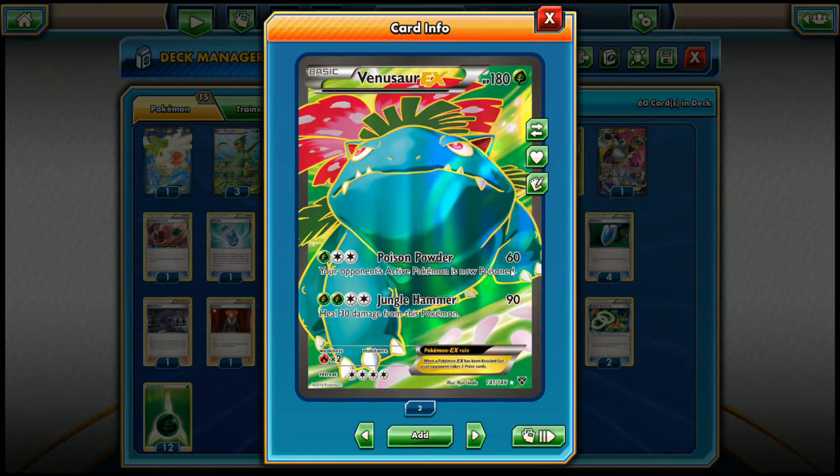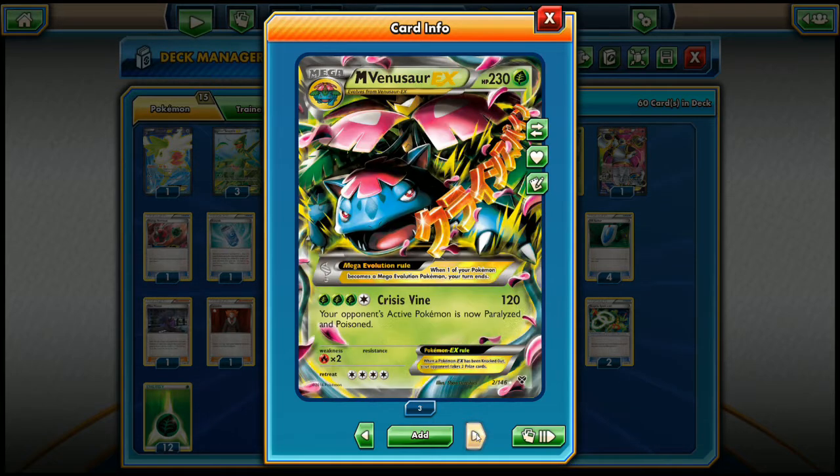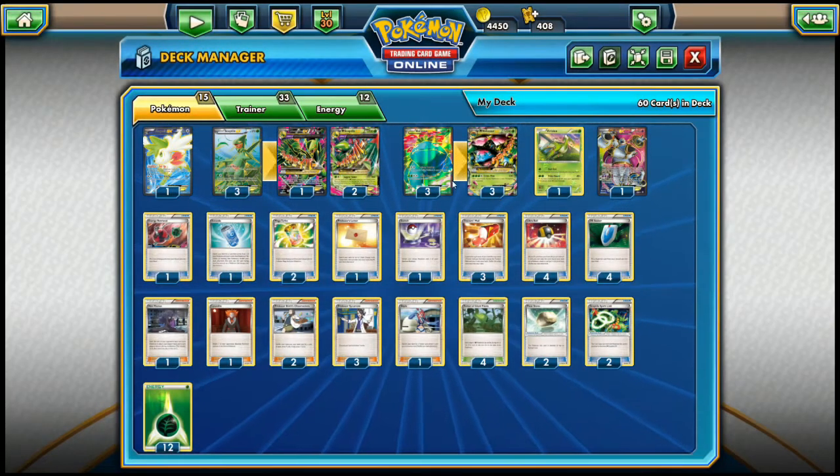Venusaur EX's Poison Powder costs 3 energy of which 1 grass, for 60 damage — your opponent's active Pokemon is poisoned. Jungle Hammer for 1 more grass energy does 90 and you get to heal 30 from this Pokemon. Mega Venusaur EX unfortunately has no Spirit Link, so when you Mega Evolve you have to pass your turn. The attack, Crysis Vine, does 120 damage and your opponent's active Pokemon is paralyzed and poisoned — meaning it cannot attack. It costs 3 grass and 1 colorless energy. We run a 3-3 line of Venusaur EX and Mega Venusaur EX.